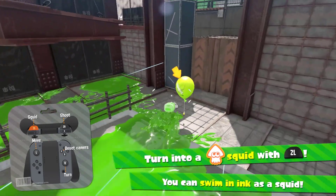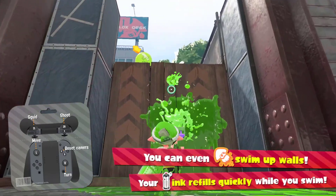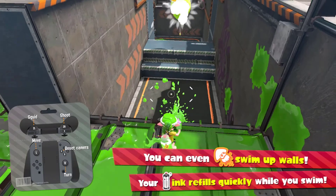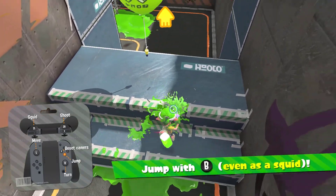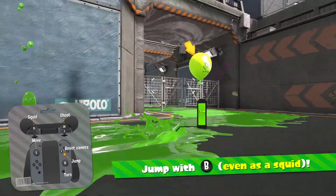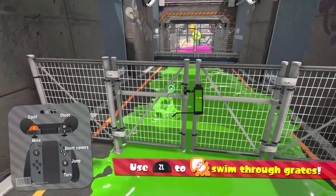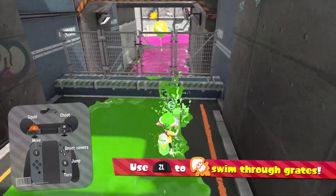If you ink a wall and go into squid form, you can climb up it. Press B to swim up walls faster and refill your tank while climbing. Even in squid form you can jump. There are some areas you cannot ink, but there are gates you cannot pass in inkling form — however, you can squeeze through them in squid form.